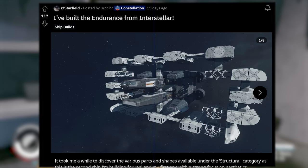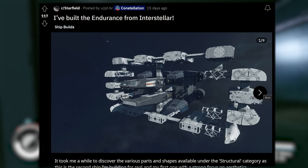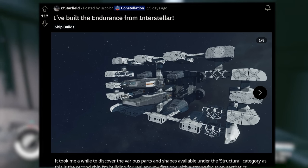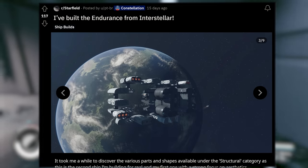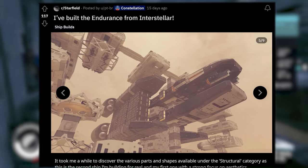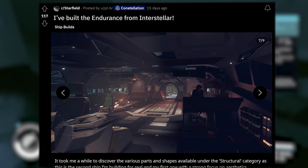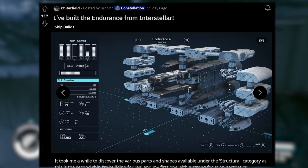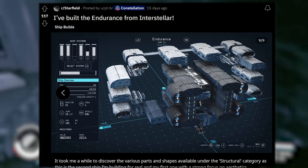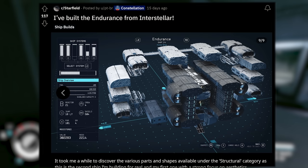All my Interstellar fans out there, this one is for you. This is posted by PTBR — 'I've built the Endurance from Interstellar.' Just check this thing out. I love these in-cockpit shots looking out at the ship. There they are flying to a planet. I'm just concerned with how many stairs you have to interact with in this monstrosity of a ship. Reactor B. This thing looks like a faithful recreation — Interstellar fans would probably enjoy having this in their arsenal.